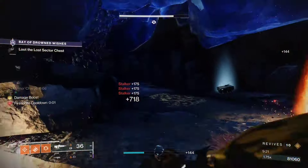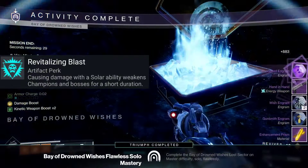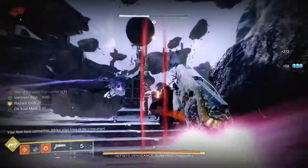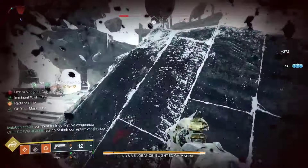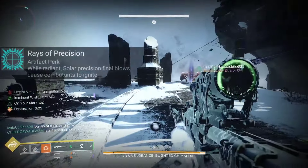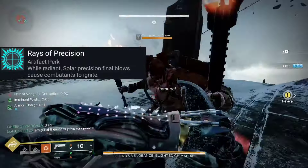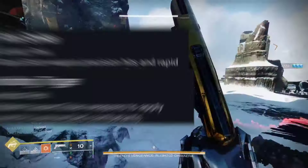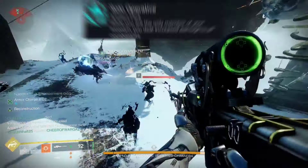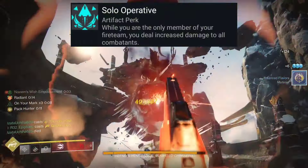Revitalizing Blast states: causing damage with a solar ability weakens champions and bosses for a short duration. This will increase our Golden Gun damage, weapon damage, and teammate damage. Our last seasonal mod is Rays of Precision, which states while radiant, solar precision final blows cause combatants to ignite — this pairs well with Flint Striker and Kindling Trigger. Also, if you're playing solo, the seasonal mod Solo Operative will increase your damage to all targets, which is very useful.